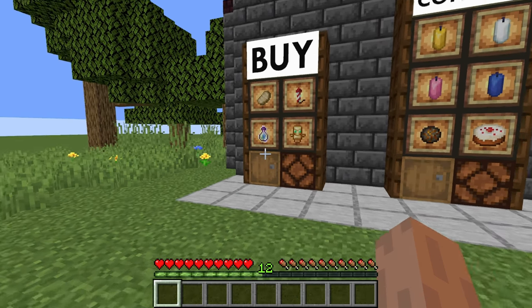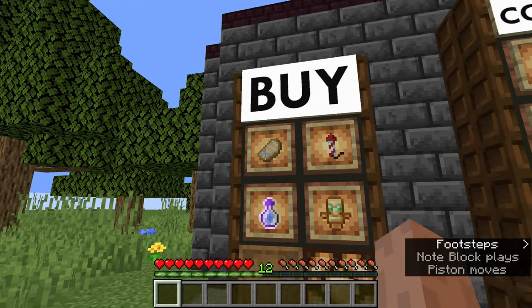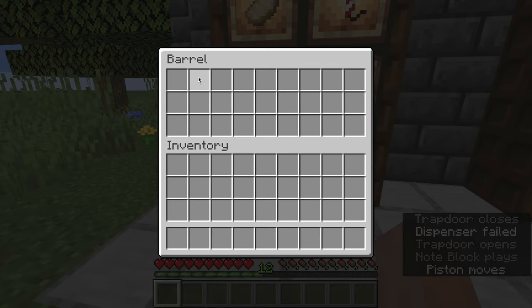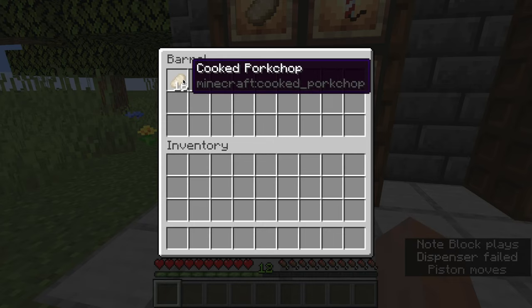To use this machine, simply put a token — I've set it to diamonds for now — into the barrel. Then select the item you want by clicking on the appropriate note block. The machine will rapidly output your items into the barrel at 2 times hopper speed.